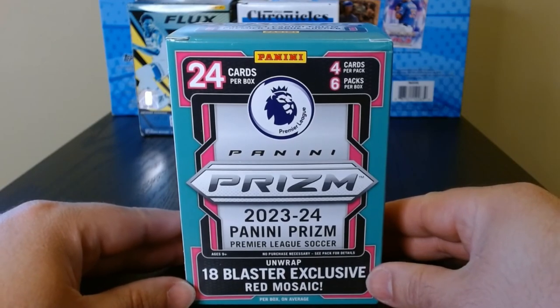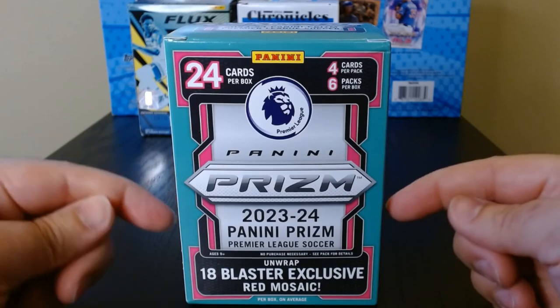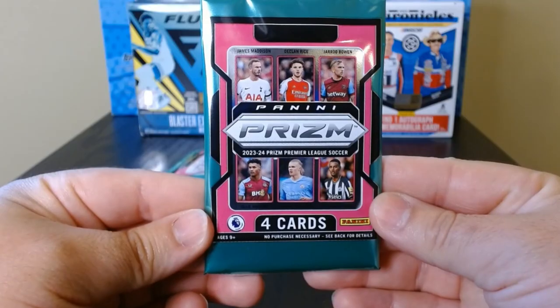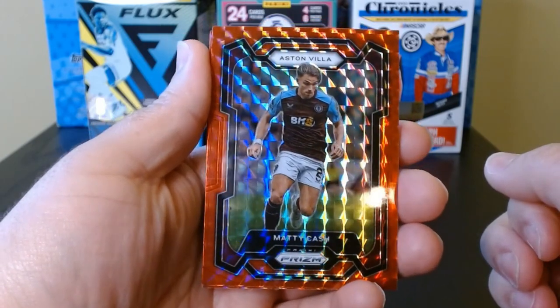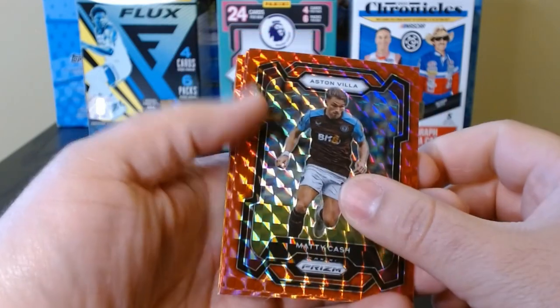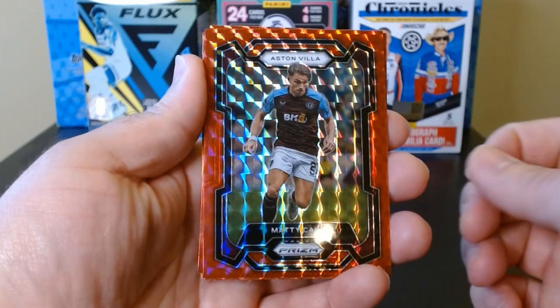Okay, so now we have some Panini Prism Premier League soccer, let's see what we get. Pack number one, let's do this. From the looks of it, most are red — mosaic, I guess. They're all red, so I guess that is the base card.